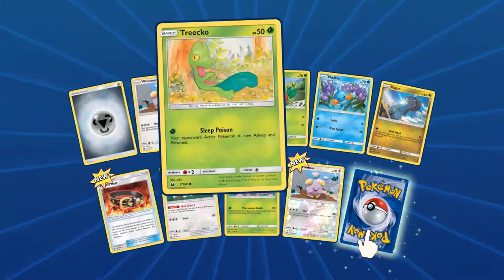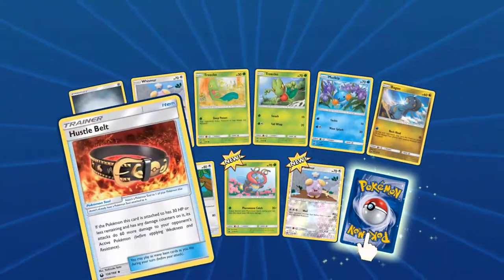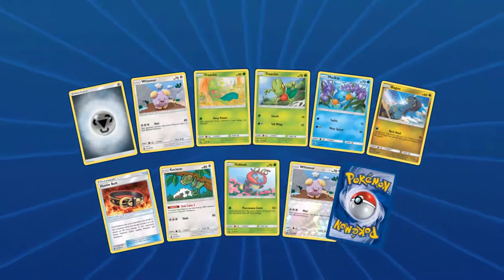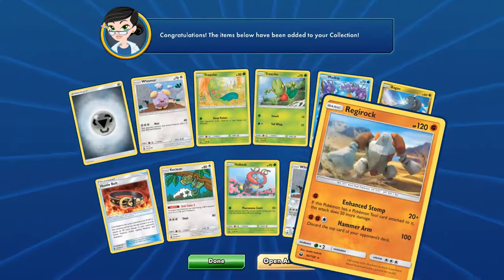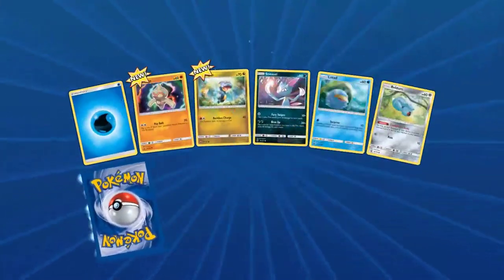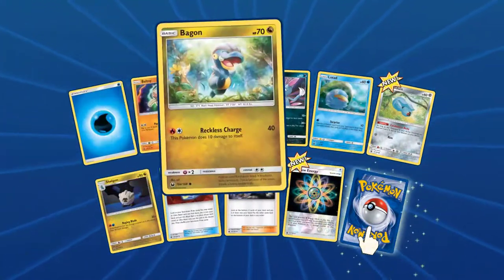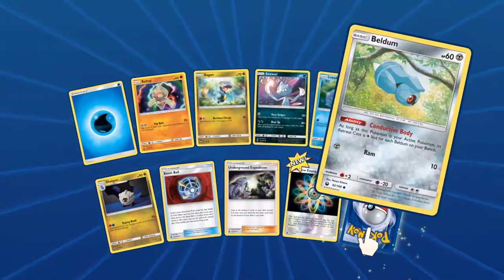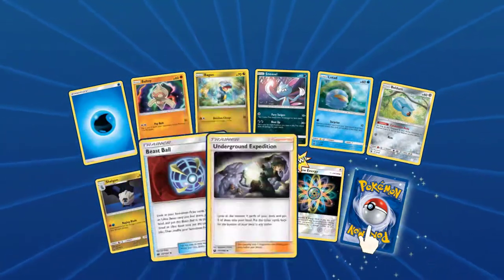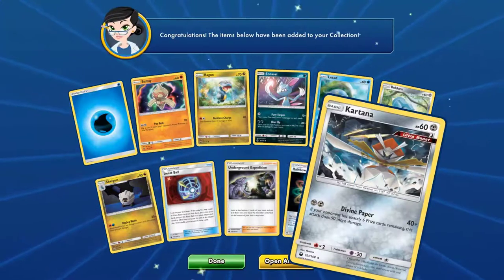Fourth Celestial Storm pack: Steel Energy, Wismar, Trico, Murkrow, Bagon, Also Belt, Kecleon, Robby Wismar. And Regirock. Fifth pack: Water Energy, Bow Toy, Bear Gun, Sneelon, Rotom, Beldum, Shogun, Beast Ball, Underground Expedition, Rainbow Energy. And Kartana.